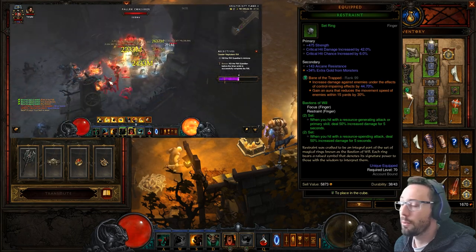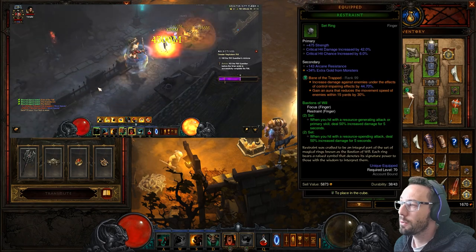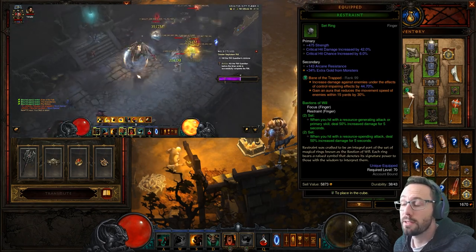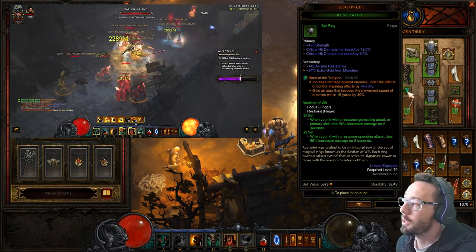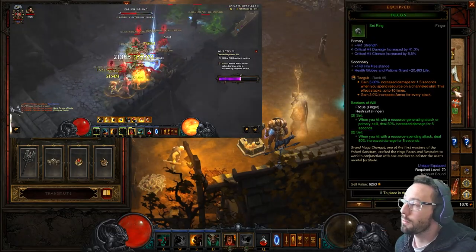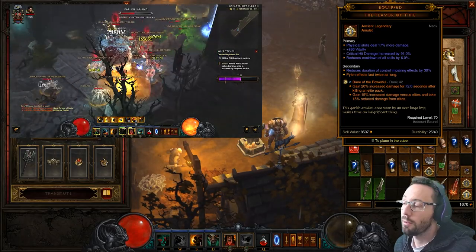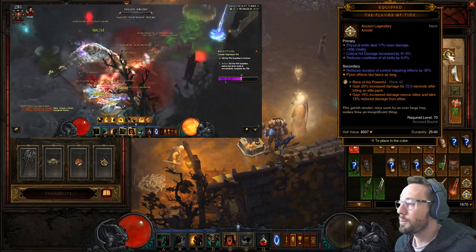For gems, we're going to run Bane of the Trapped, Taeguk — this is pretty much always up since it's a close-range build and we'll be vortexing enemies towards us. Taeguk gives us more damage and toughness whenever we channel, which is great. And then Bane of the Powerful will obviously give us more damage once we pop that first elite.